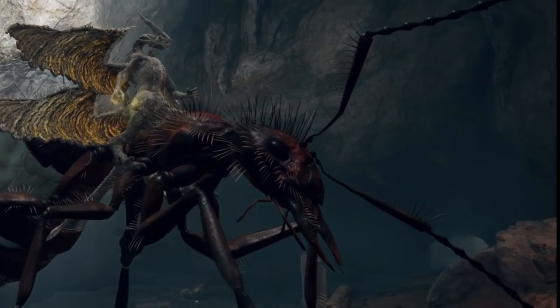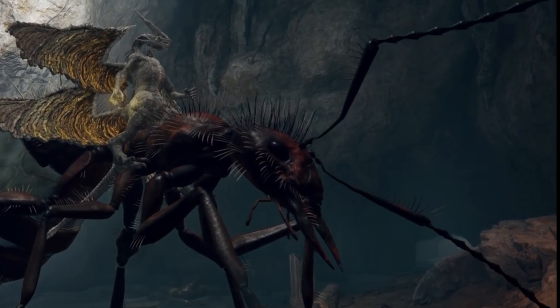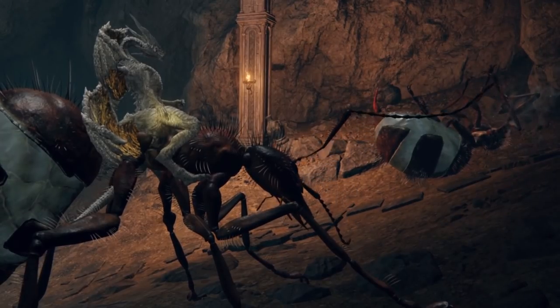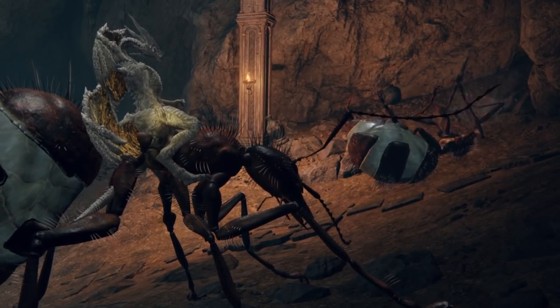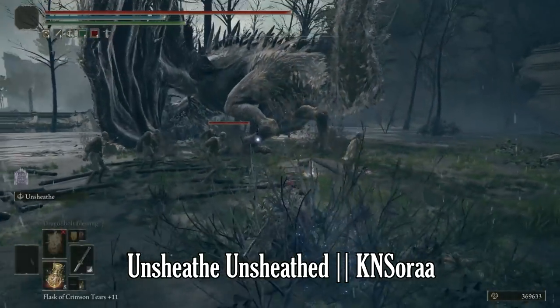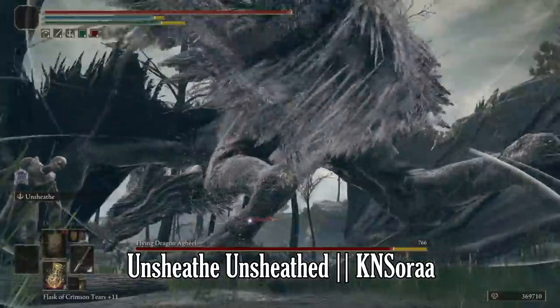Using them for mounted combat is less effective than your own actual horse, as they sort of bug out if you try to attack on them. But as far as fun factor goes, there are few things more weirdly satisfying than hopping on an ant instead of killing it — making friends instead of stabbing. Fifth and finally is one more weapon mod, but quite a good one: Unsheathed by Kayan Sora.